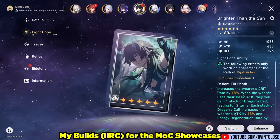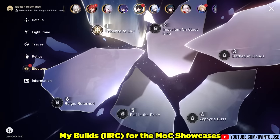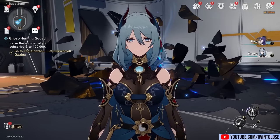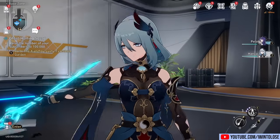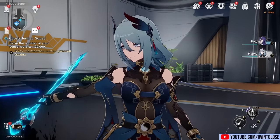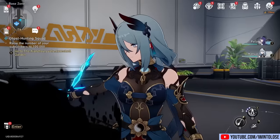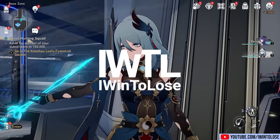That is up for you to decide. But also, getting Argenti is not the worst thing that can happen to you — as you can see, he is clearly a great DPS character. Alright, that's basically the main things I wanted to share about Hanya. Personally, I think that the assets she provides to Honkai Star Rail are second to none. As always, I appreciate every single one of you. This is iWinToLose, signing out.